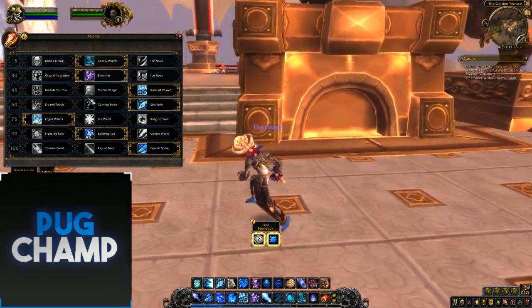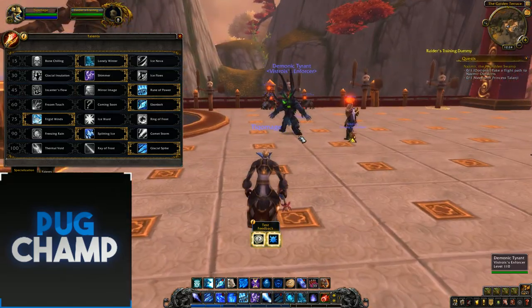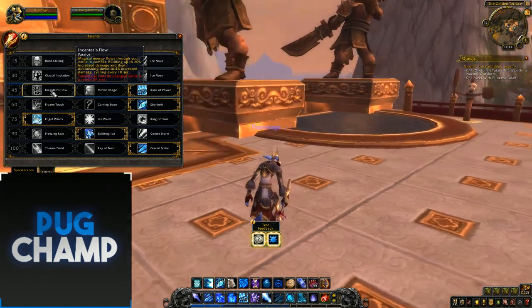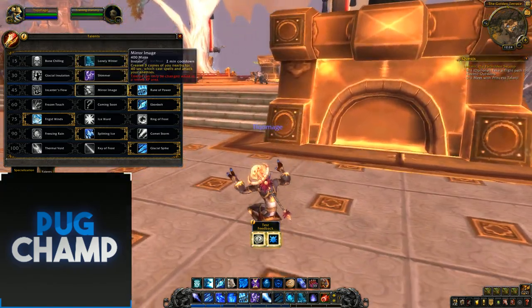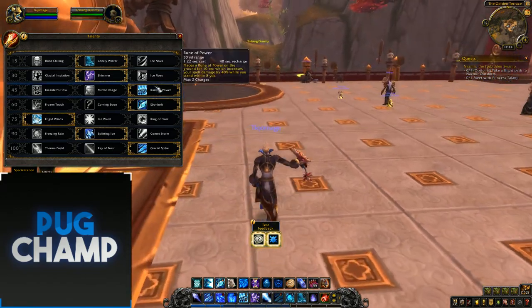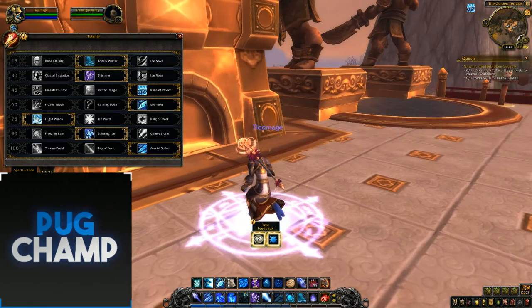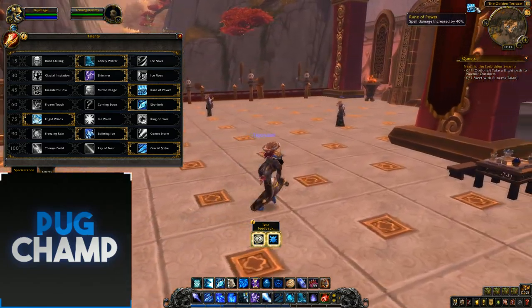For the next tier, it's Mirror Image, Rune of Power, and Enchanter's Flow. Most people would say Enchanter's Flow because it's not a clickable ability, so you're always going to have it up. But with Rune of Power, if you aren't putting it down regularly and a fight has loads of movement where you're moving out of it, you aren't utilizing that Rune of Power.